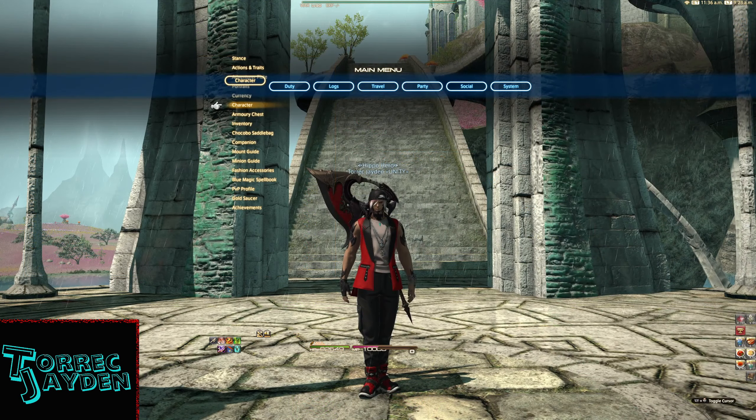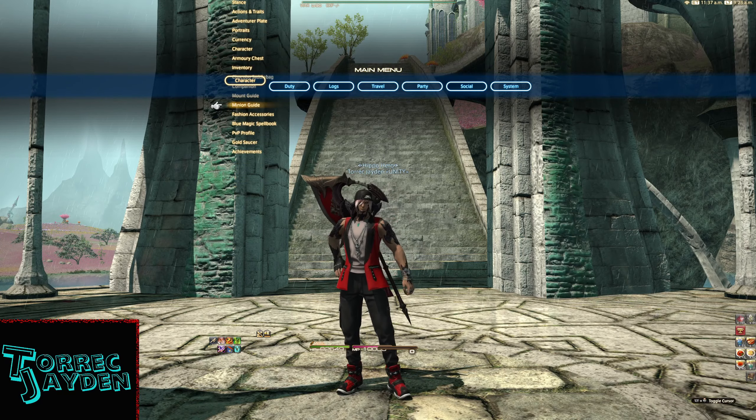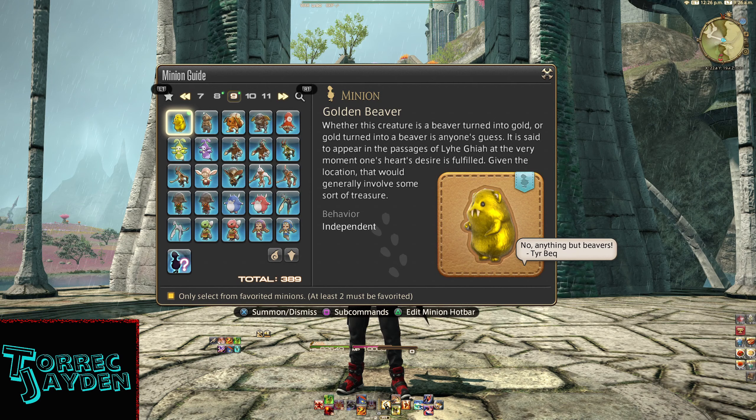Let's take a look at the minion guide. Whether this creature is a beaver turned into gold, or gold turned into a beaver, is anyone's guess. It is said to appear in the passages of Liga at the very moment one's heart's desire is fulfilled, given the location, that would generally involve some sort of treasure.